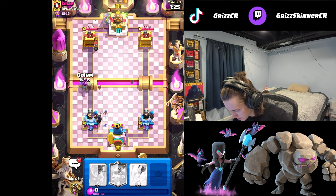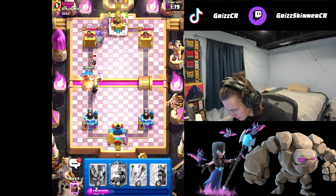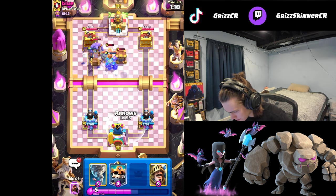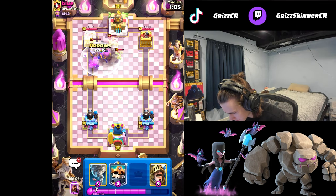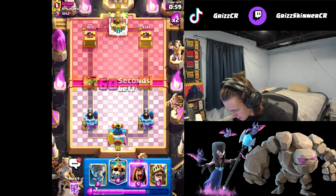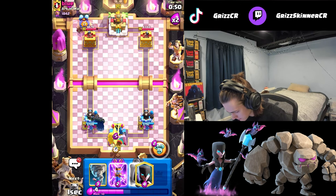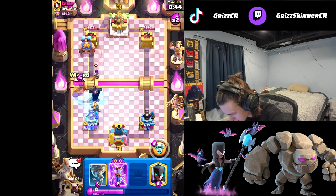I'm just gonna go golem, see what he does. He goes goblin cage. I'm just gonna wait - night witch is on the bowler which is huge. Bowler is going to die to arrows here. The bats end up finishing it out - pretty solid. I think we'll be just fine.